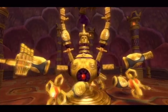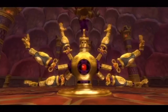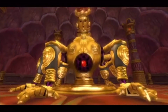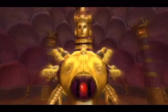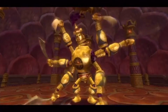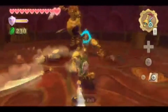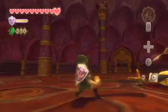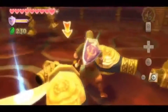After a series of relentless attacks by both party members, Koloktos puts himself back together, now revealing the other half of him which was hidden underground. He is even angrier than before, and you must once again battle him in his new form. Thankfully, you are now able to grab his sword and use it to dismantle him once and for all.